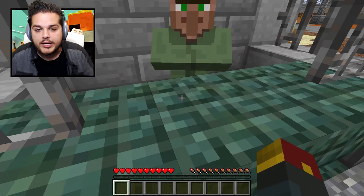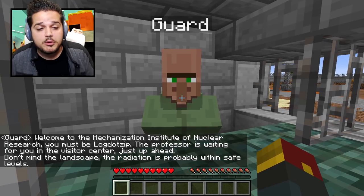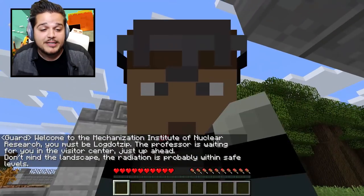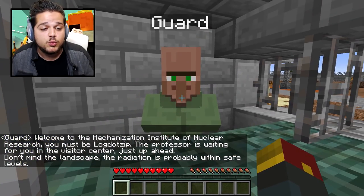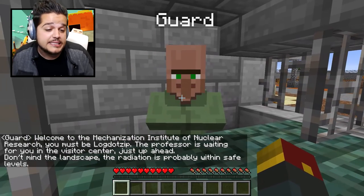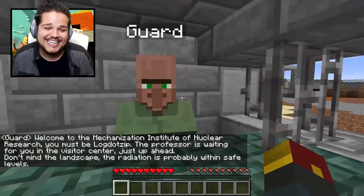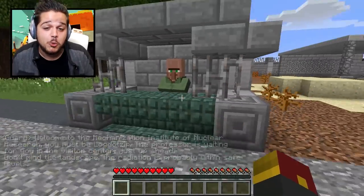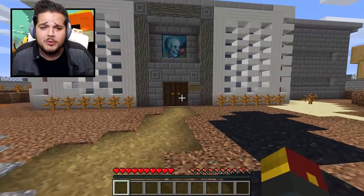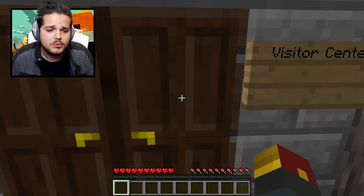This guard will not be quiet. He's probably got something to say. All right, guard, what do you got for us? Welcome to the Mechanization Institute of Nuclear Research. You must be Logdotzip. Well, in fact I am, Mr. Guard. The professor is waiting for you in the visitor center just up ahead. Don't mind the landscape — the radiation is probably within safe levels. Probably. All right, I'll go ahead and take your word for it. Not too convincing, but I've got to record this video one way or another.